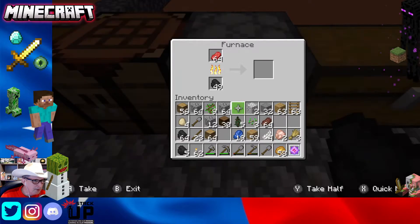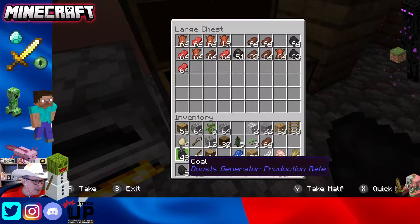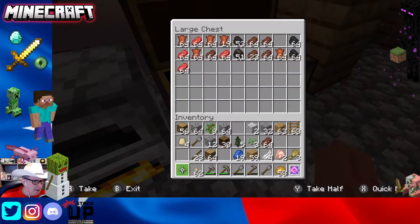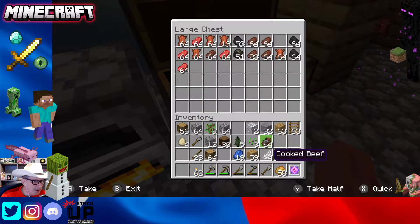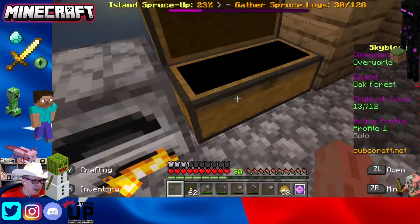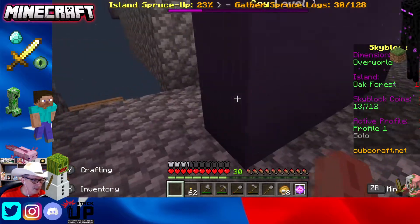In fact we almost have half a chest of that, and while we're here let's refill the cooker — another full stack of steaks. We might as well throw the steak and the chicken in here. I'm eating potatoes because they don't sell for as much as the cooked steak does.